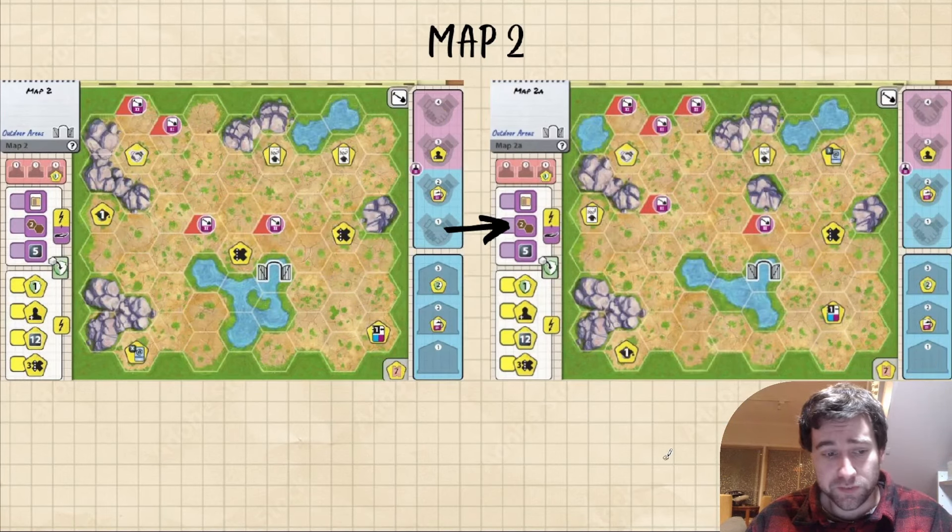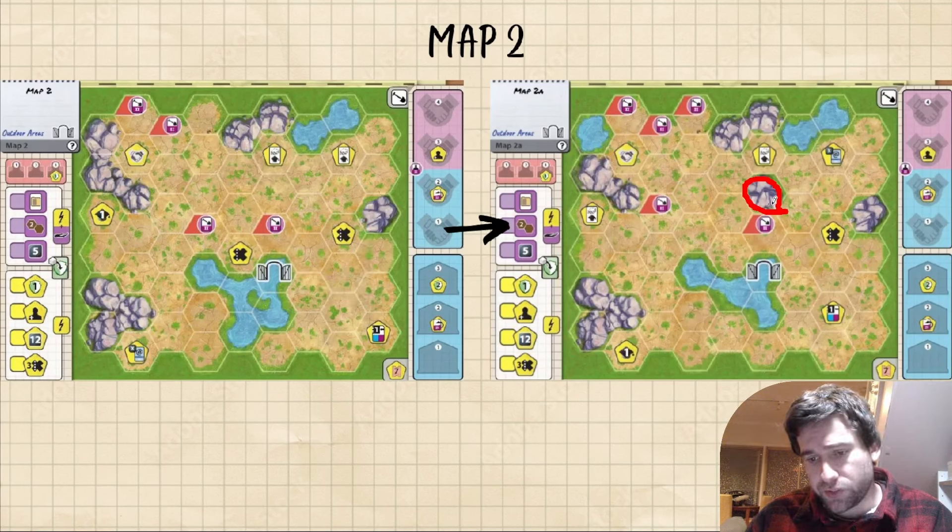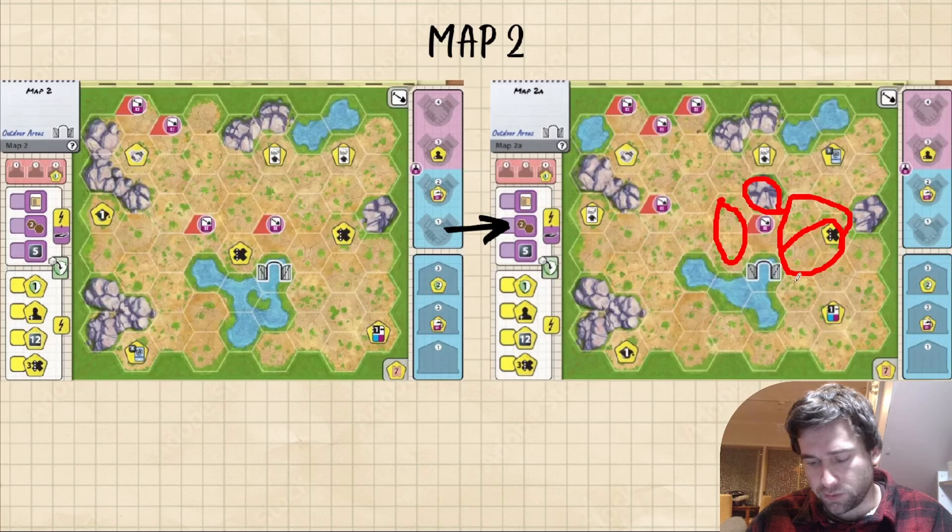Map 2, Outdoor Areas. I think looking at it immediately there are two noticeable changes. The first one that catches the eye is the giant rock in the middle here. One of the common complaints on original Outdoor Areas was that it's very hard to play large animals with rock requirements — you basically only have this size 5 here to do it. But now with the addition of another rock near the tower you can do pretty easily size 4, size 4, size 5 — whatever. You're a lot more flexible.